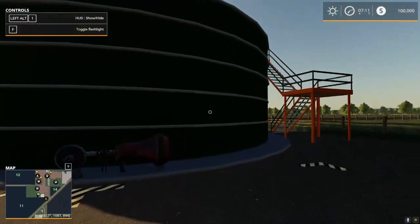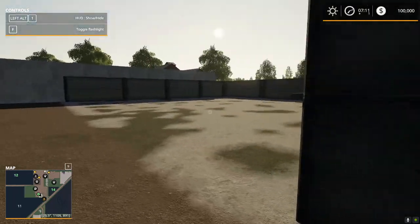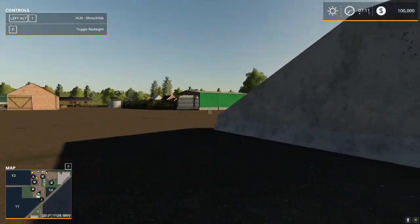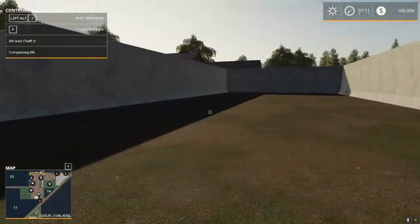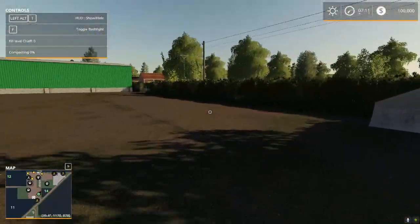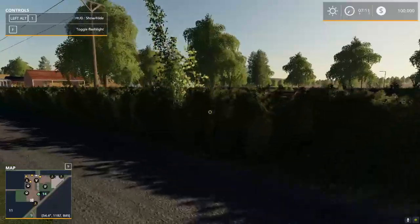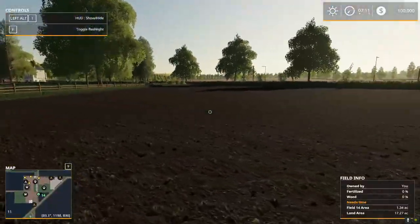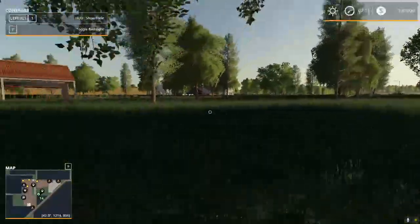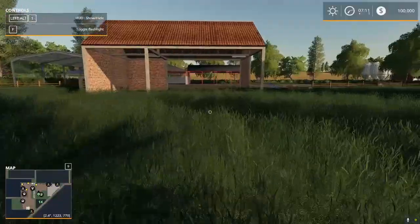There's a nice big slurry tank right here, manure storage, and massive bunker silos - very nicely laid out. And of course we have our sheep right here with a nicely laid out sheep pasture. Very well done indeed. So this is the main starting farm.